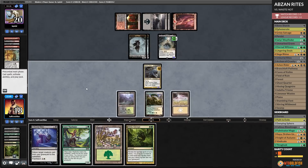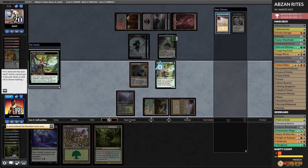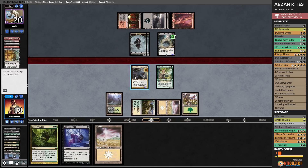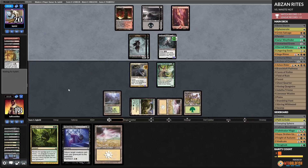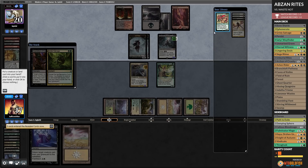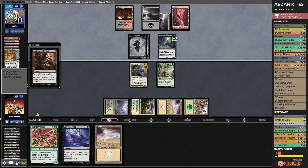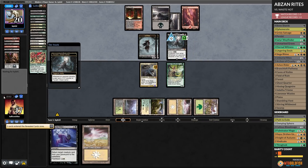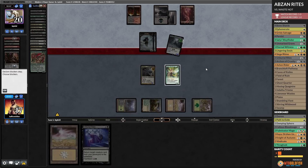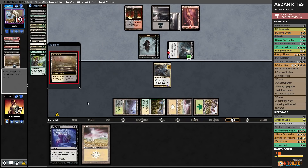Opponent plays four mana Turok and passes. We will Satyr Wayfinder, get a Plains, play a Forest, pass. We'll just pass — this Turok is an issue. Opponent casts Inquisition. We will Grizzly Salvage — wow, that's awkward. Take Eternal Witness for our opponent to steal. We were hoping to hit a land and fizzle this but it wasn't meant to be. Turok taking up — Pro-white means we can't block with Ashen Rider. Opponent attacks. We'll chump. Marsh Flats — do they have graveyard hate? Swamp. Dreadhorde Arcanist and Suspense.